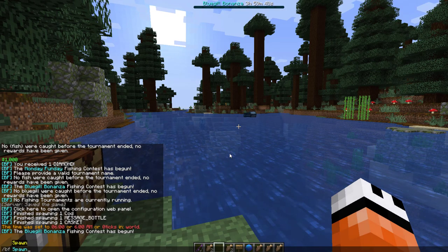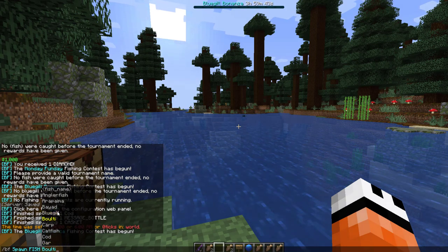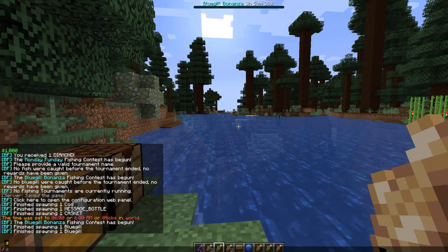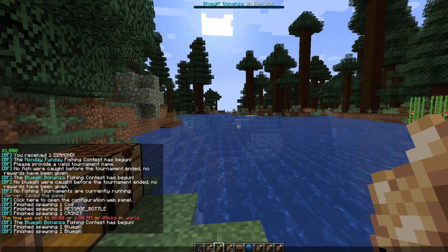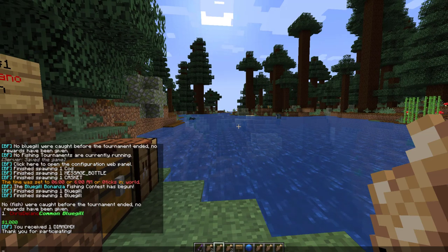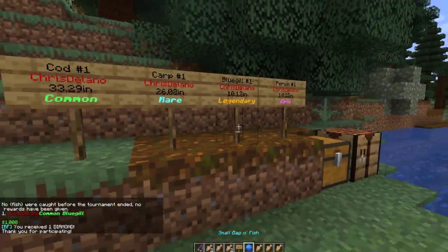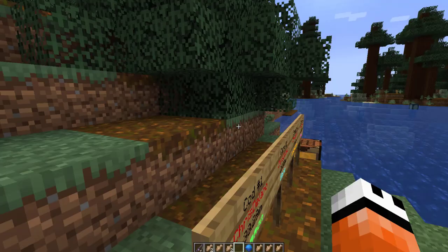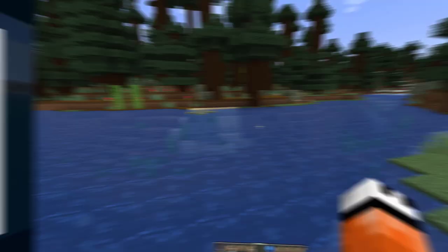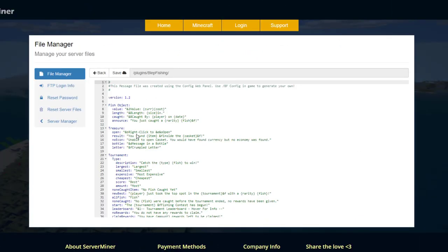Then we can spawn some bluegills to get ourselves onto the leaderboard. If we end it now with /bf tournament finish and then Bluegill Bonanza, you can see that we are number one — we reached a thousand dollars and also got a diamond for participating. That's the sort of thing you can do, and hopefully you'll do it legitimately instead of cheating like I did.